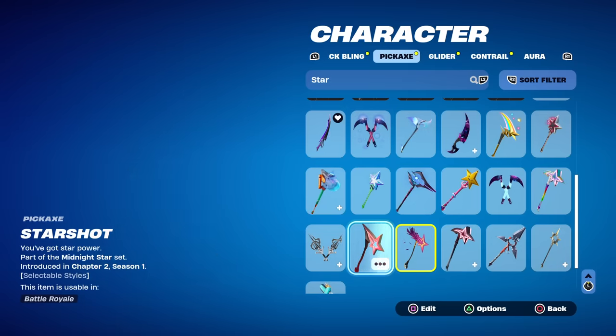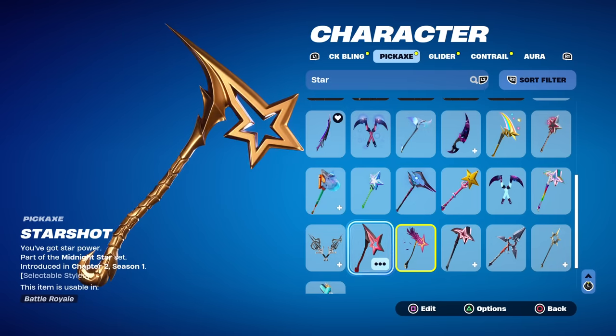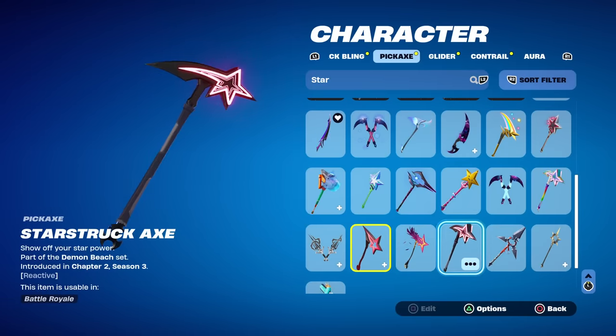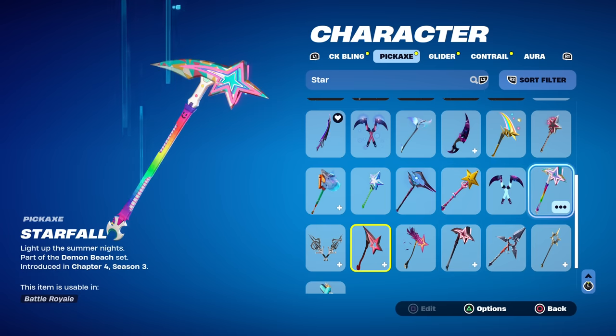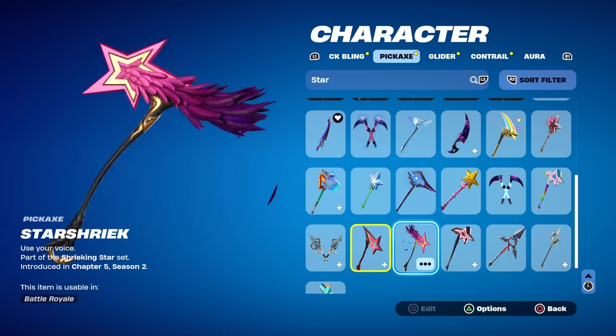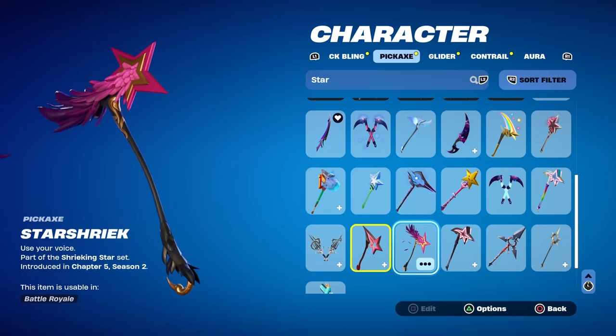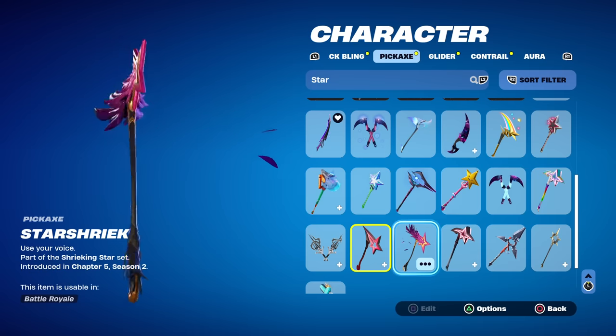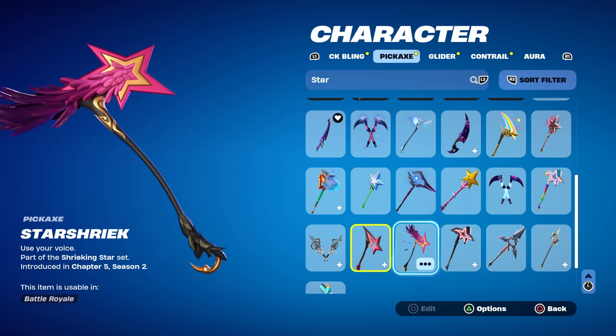The pickaxe looked familiar because there are quite a few similar ones — the Star Shot, the Star Struck Axe, and the Starfall. A lot of pickaxes are very similar, however this one is a little unique. It's got feathers that appear to drop as an idle animation. It's gold, purple, and pink — the color scheme is pretty sweet.